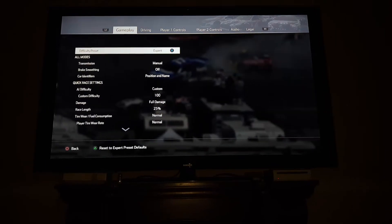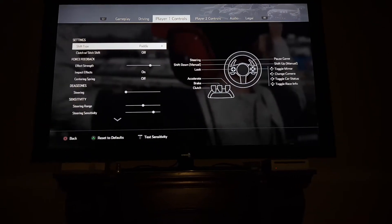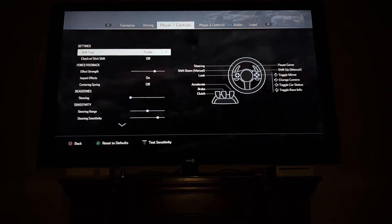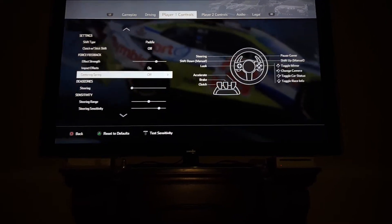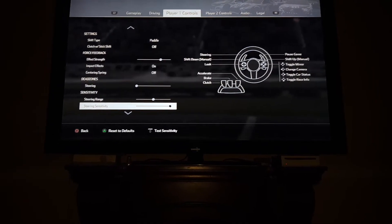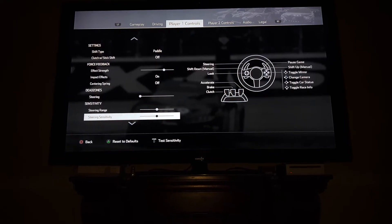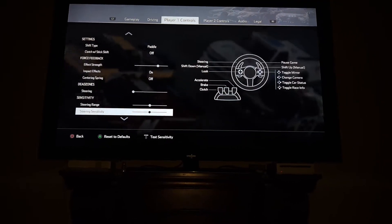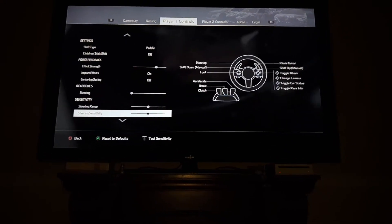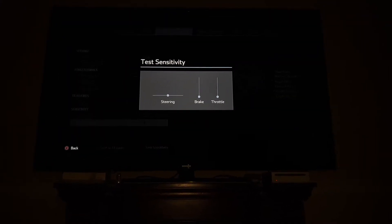We need to go to Player One Controls and you'll see all these sliders. The one you want is Steering Sensitivity — it's two from the end. In the middle is the default steering sensitivity. You press the option button to test sensitivity and you'll see these sliders here.